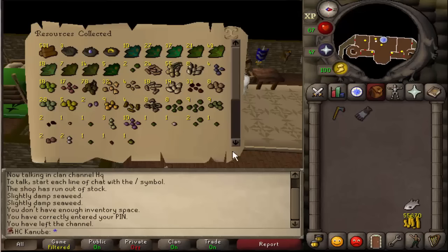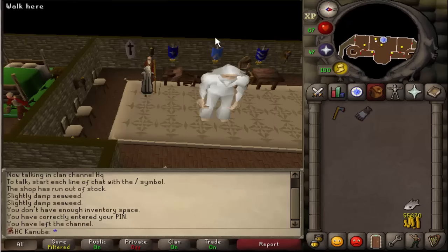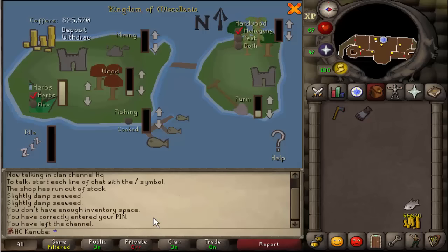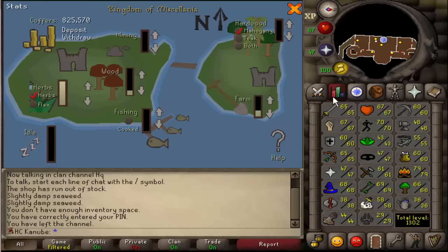Checking my Kingdom resources — this is after about two to three days of collecting. Not bad at all. I've got herbs all the way up to 100%, wood at around 20%, and farming at 30%, trying to get my herblore level up.